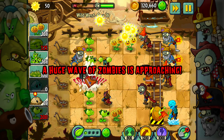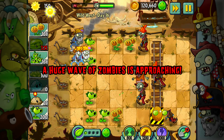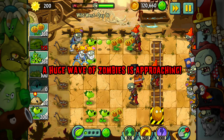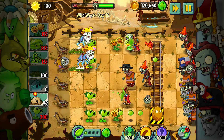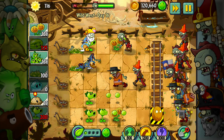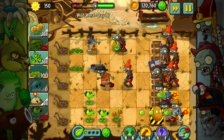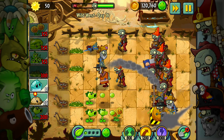This one guy didn't make it through — that was bad because I didn't do enough damage to him. Let's see if this will kill him in time. That one guy did die but my plant was eaten. So we're already in a world of pain and trouble. This is why you don't speed up the game.